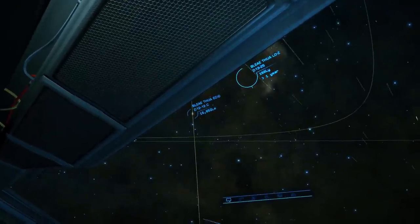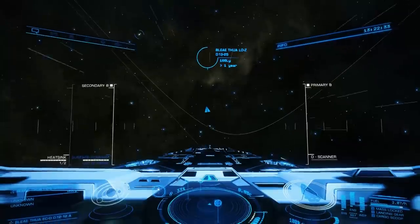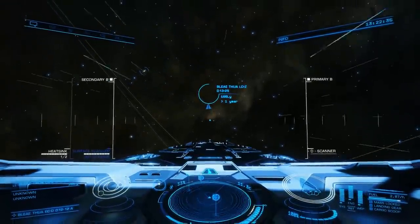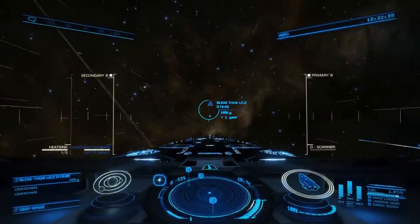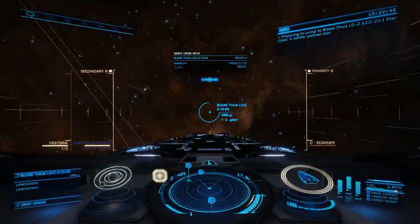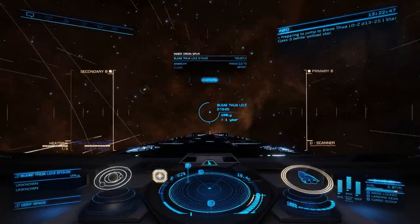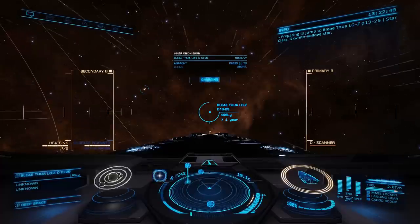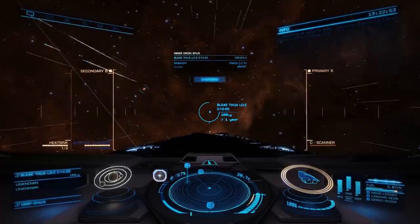It's barely a drop in the ocean, of course. I mean, I'm doing 22,000 light years in total. So shaving off a couple of hundred light years here and there isn't really making that much of a difference overall. But it feels like it's making a difference, and that'll do. Because a journey of this length is as much a psychological as it is a physical endurance test. And it is saving me time — I'm doing in two jumps what would have normally taken seven or eight.